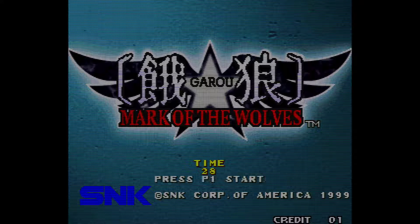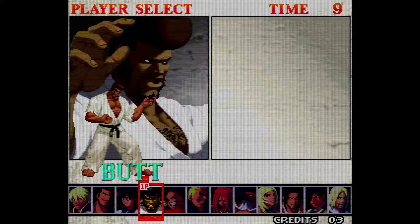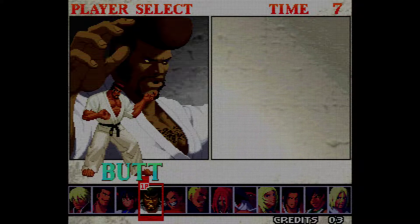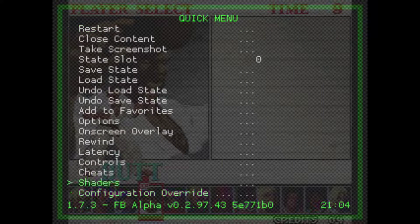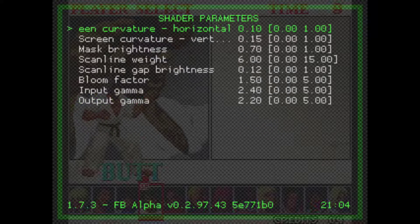Let me show you how it looks. In my personal opinion it is a little too dark for my taste. Let's go into Shaders, and my personal preference here under Filter is 'Nearest' — that's going to give it a more pixelated look.